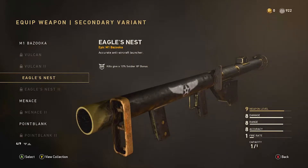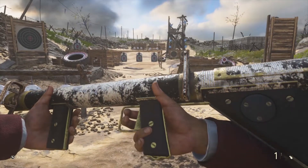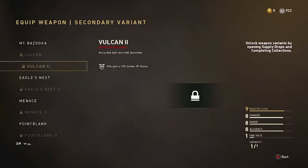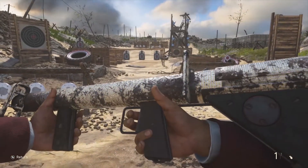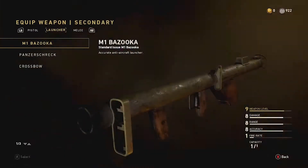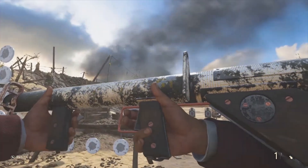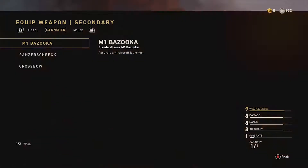Next variation I have is the Eagles Nest — not the Eagles Nest 2 though. It still looks pretty ugly to be honest. I don't want to run diamond on any epic variation. If you do have a heroic variation, I would definitely run it on those 100%. Then we have the Menace — both versions — and honestly just don't use it. Then I have Point Blank, which is obviously going to look ugly too. I wouldn't run diamond on that.